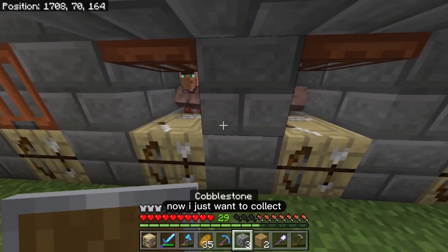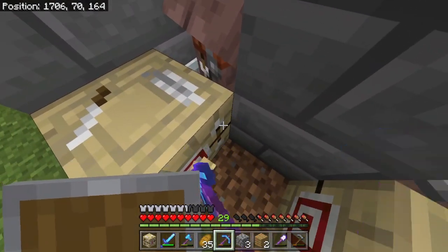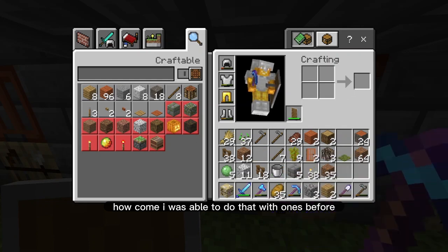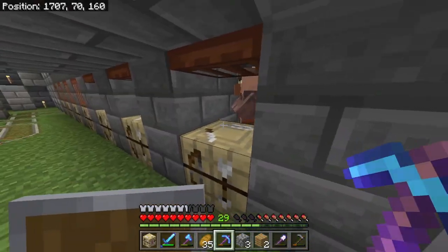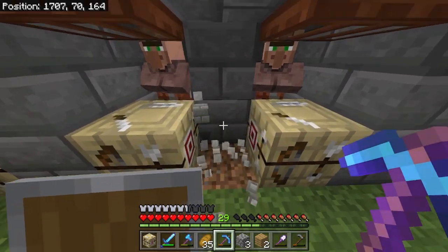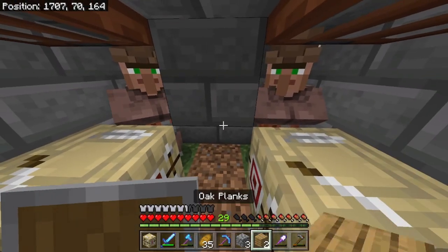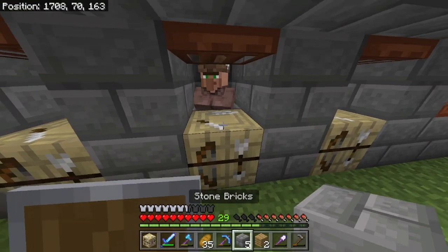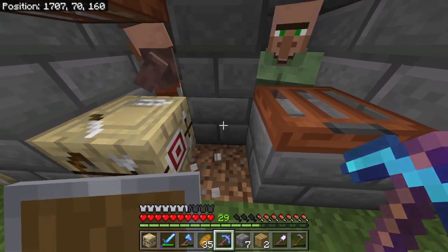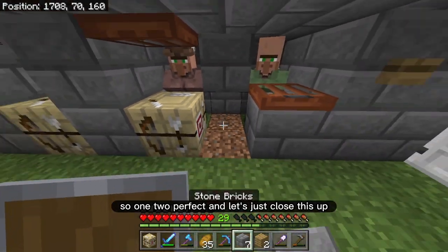Now I just want to collect the minecarts because I want to load up the next set of villagers. Now that they're fully grown, I can just break off into the side like this. And then I just need to do the same thing for these two over here — if I break this, they're not going to get out. One, two. Perfect. Let's just close this up.